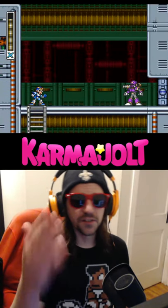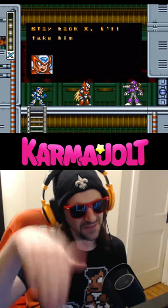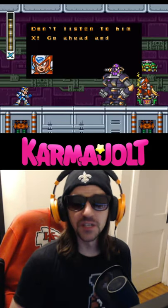In the first Sigma stage of Mega Man X, there's normally this scene where Zero shows up and he's like, 'I'll take this guy, it'll be fine, everything's fine.' And like, it's not, because he pretty much immediately gets whooped.